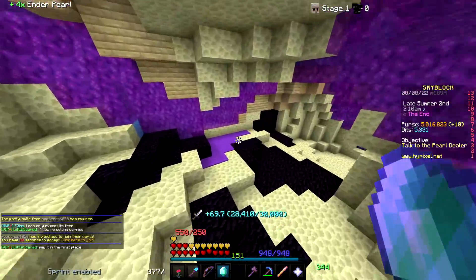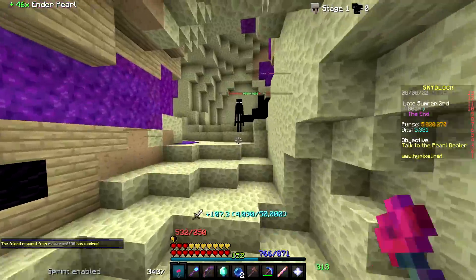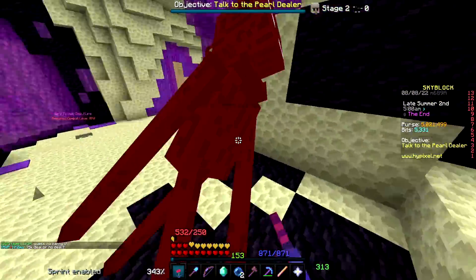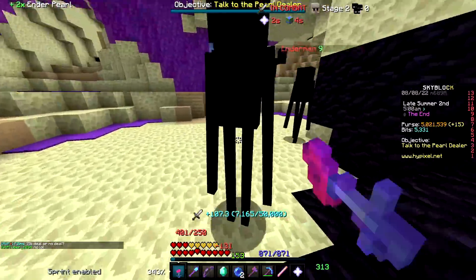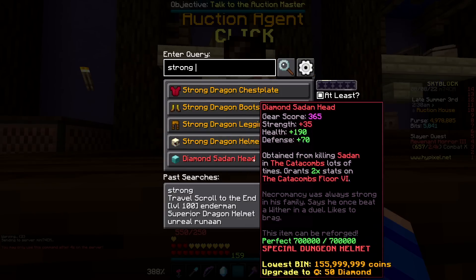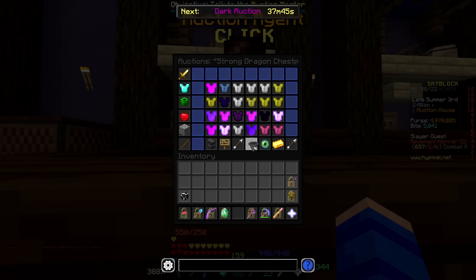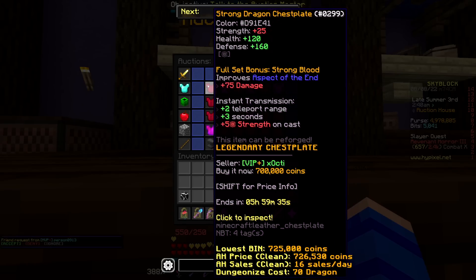We're currently combat 15, about to hit combat 16. But after only a couple minutes of farming enderman, I was already quickly getting bored of doing it, because even though this method wasn't terrible, it also definitely was not as fast as I'd hoped it would be. So at the recommendation of my chat, I decided that we wouldn't go for superior armor just quite yet and instead settle for strong dragon armor, which would only require combat 16.